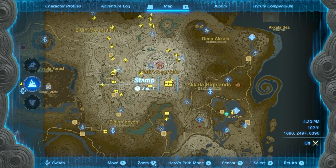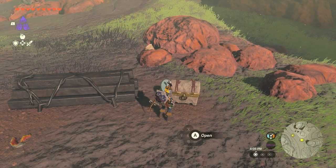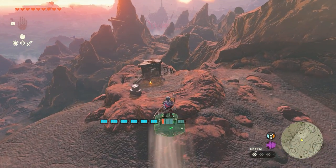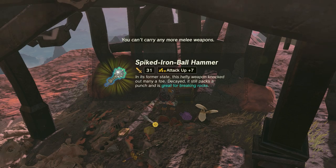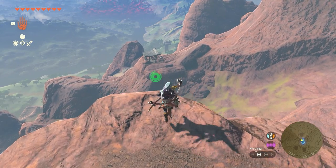Two more can be found near the cart track running along the south side of Death Mountain, and each of these is in a chest guarded by Bokoblins. A final Cobble Crusher can be found to the west of Eldon Canyon's Skyview Tower, also in a Bokoblin camp.